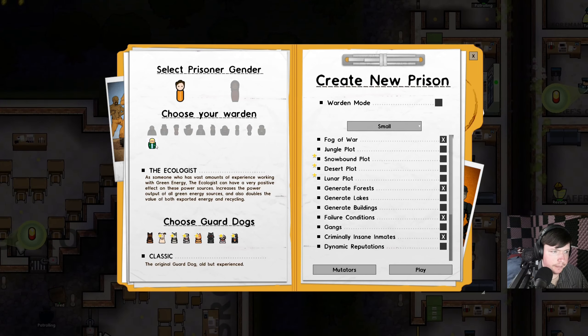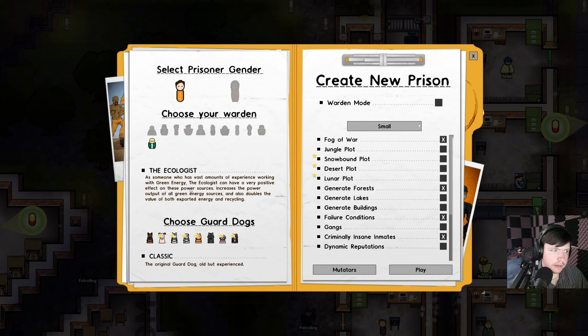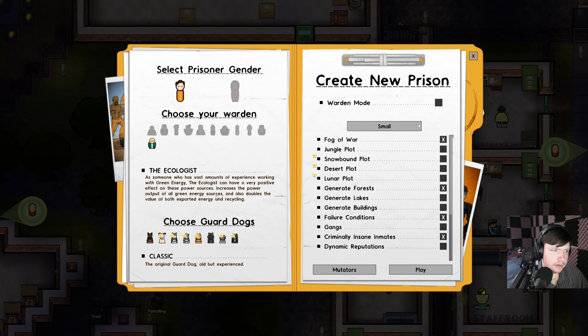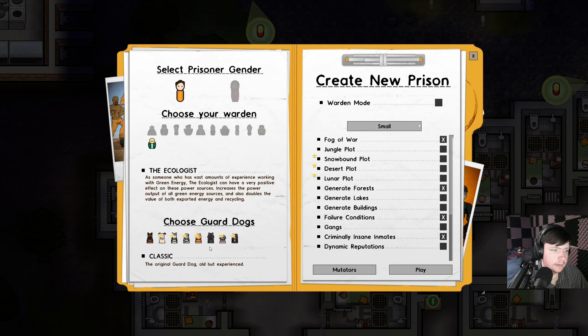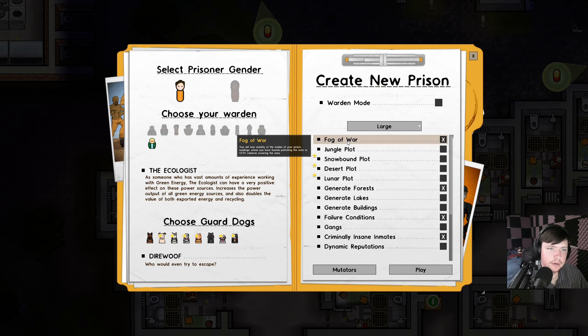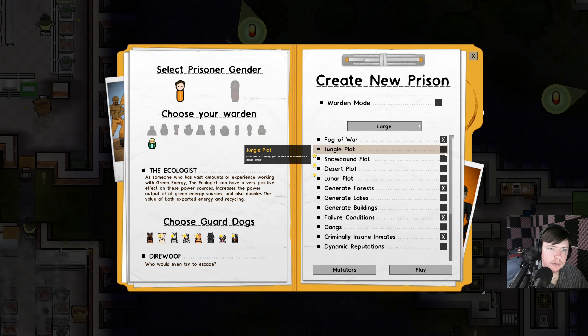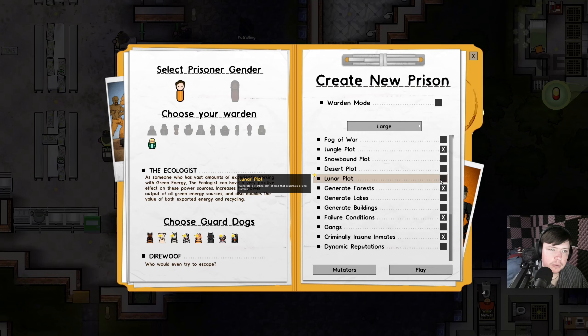I think what I want to do — the colors can have a very positive effect on power sources, increasing the power output of all green energy resources and doubling the value for the export of energy and recycling. I think I want to do this. And I'm also going to select the dire wolf guard dog because that's cool. Let's do a large plot and a jungle environment so there's a lot of trees.